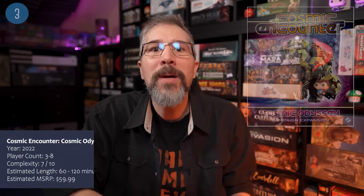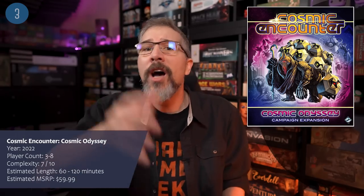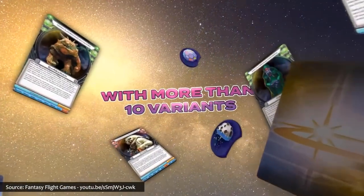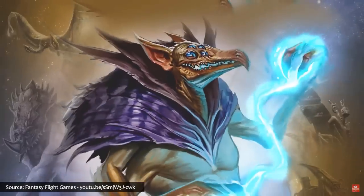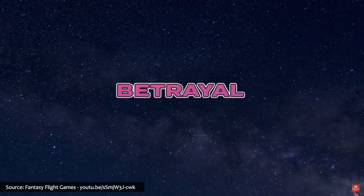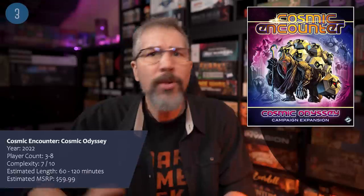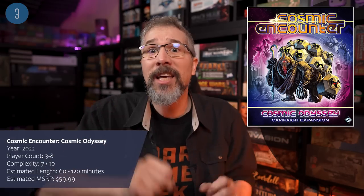The future is now with Cosmic Encounter: Cosmic Odyssey, the seventh expansion for the groundbreaking game of negotiation and deliberation set in a far-off future of alien worlds. This is being touted as Cosmic Encounter's biggest expansion yet, introducing a campaign mode, 30 new aliens, 12 alternate timeline aliens which revise previous ones, plus new space stations, technologies, hazards, and new features such as moons. If you're a fan of the sometimes cooperative but often cutthroat game Cosmic Encounter, then this is definitely an expansion to consider.